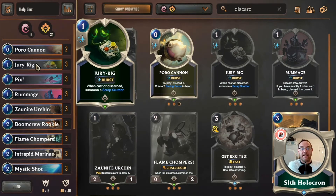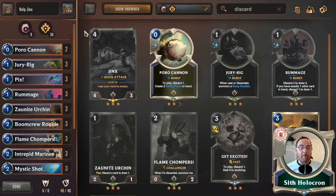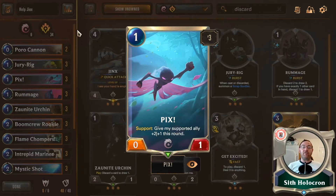Jury Rig — when cast or discarded, we're a discard deck — so three Jury Rigs please. You get a one-one Scrap Scuttler, which is fun. It's a great little card to get cards out of your hand.